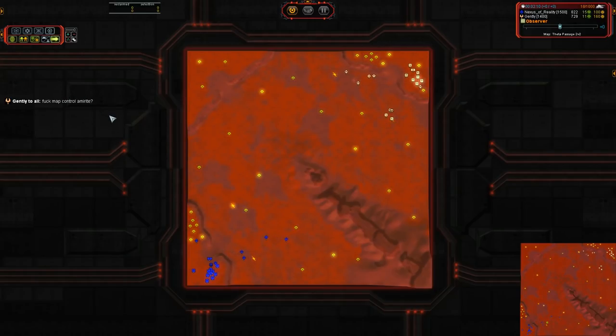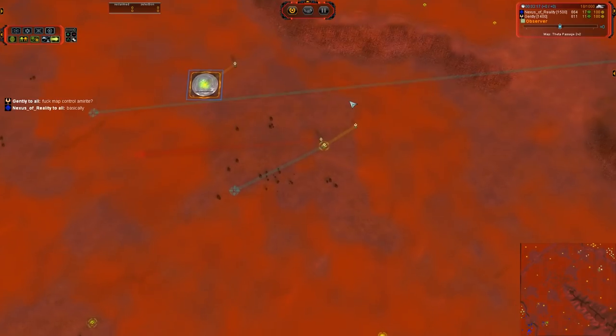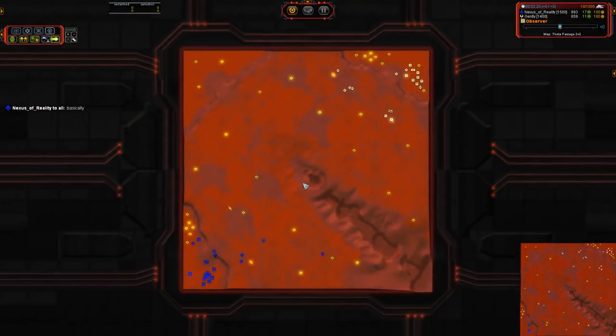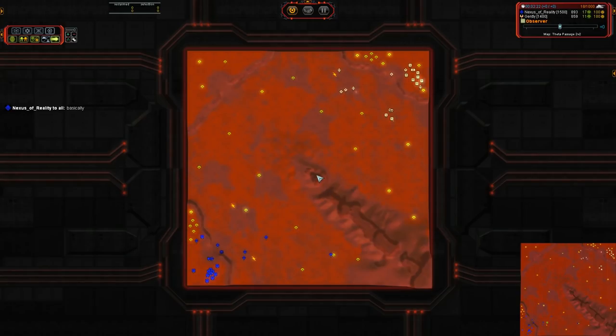Screw map control, am I right? Because you have 14 mechs in your base, no one needs the extra mass extractors. You always have to have a scout paired with an Aurora. I know I've said this a million times, but it bears repeating because people still make the mistake.